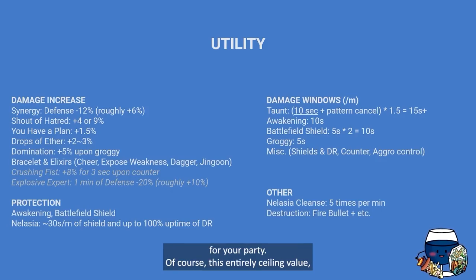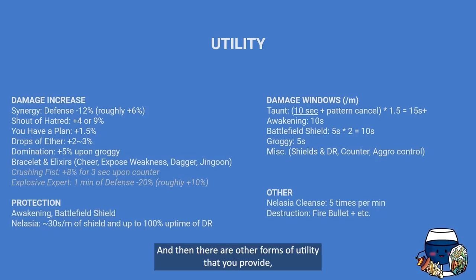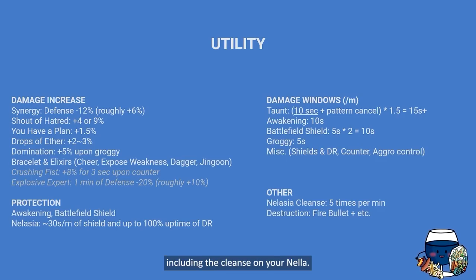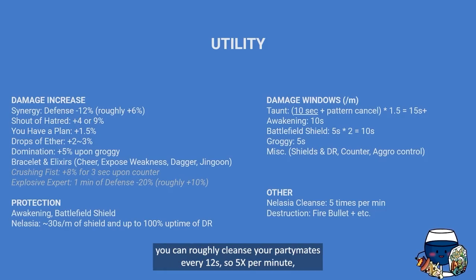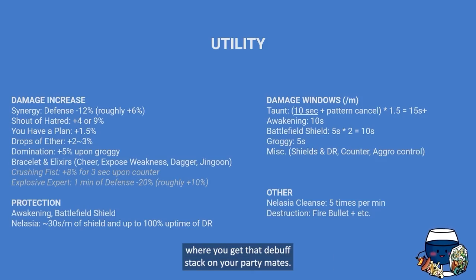Adding all this up, it roughly amounts to at least 40 seconds per minute of damage windows for your party — that's entirely ceiling value, but it gauges the potential of this Princess Maker build. There are other forms of utility too, including the cleanse on your Nela — since Nela goes down to around a 12-second cooldown on my build, you can cleanse your party mates roughly five times per minute. This is hugely helpful in places like Akkan Gate 1 where you get debuff stacks on party mates.